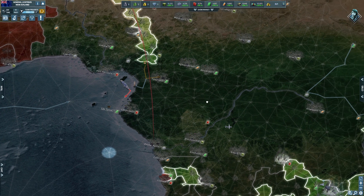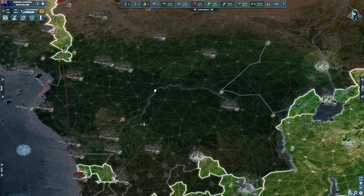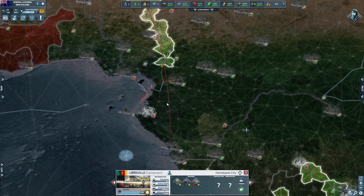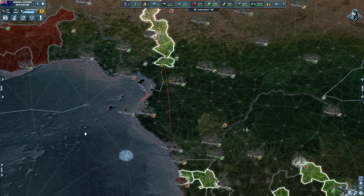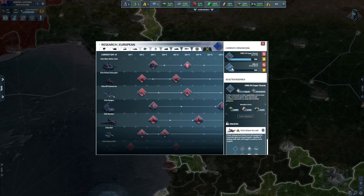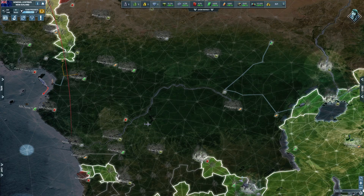Hopefully he'll be distracted by the infantry units over there while I come into his homeland cities, take them, and draw his units out to kill them off with my destroyers. And hopefully by then my research will be done for cruise missiles so I can start using them against him. That's the overall strategy going on with Cameroon - a lot of moving pieces, but hopefully it goes well.